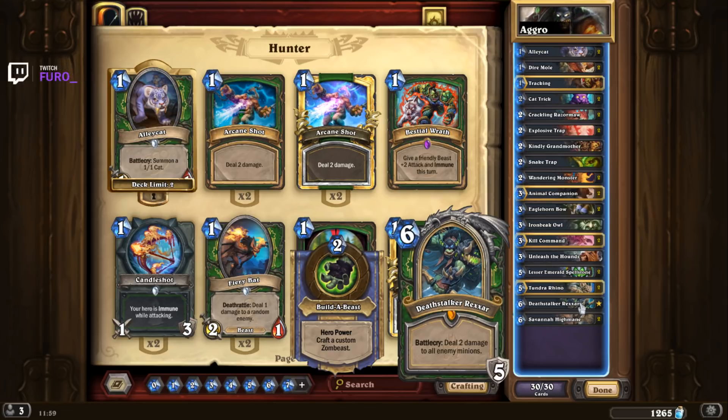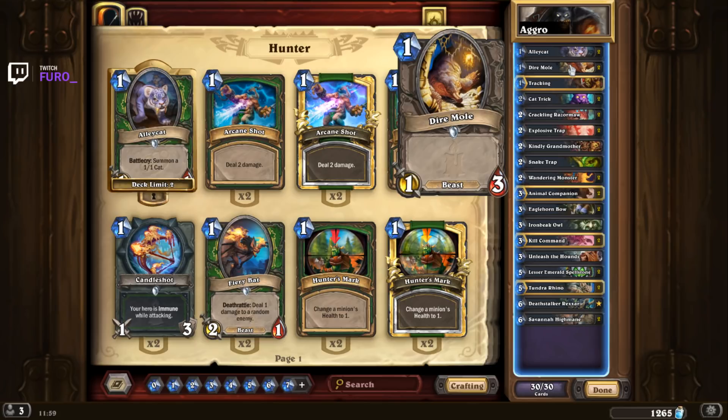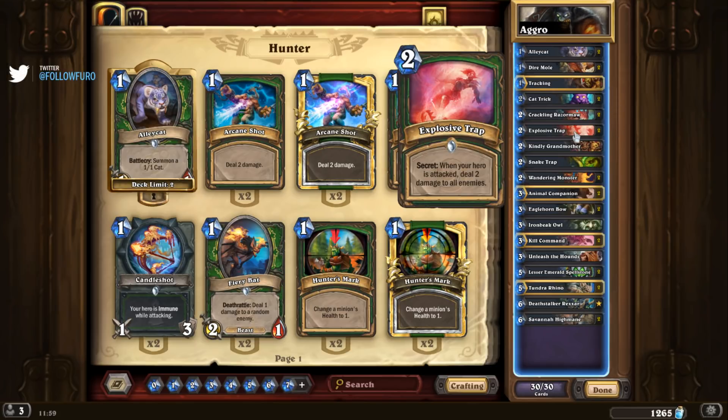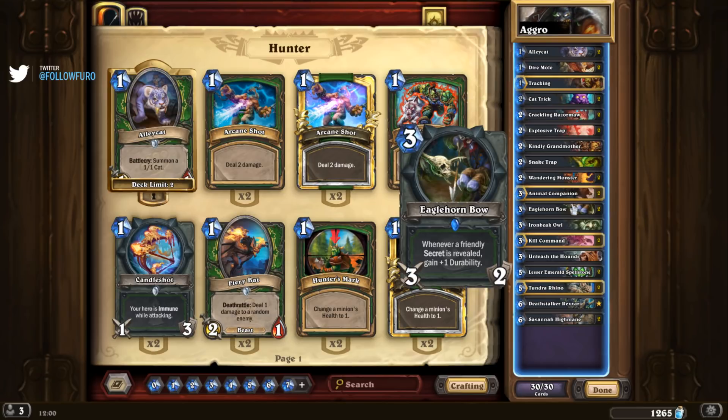Normally your strategy with an aggressive face hunter deck is to push a lot of damage in the face. You have various tools for that — you start strong with early drops like Alley Cat, which spawns another small cat, or a Dire Mole. You have a few secrets in the deck: Cat Trick, Explosive Trap, Snake Trap, and Wandering Monster. These are all very powerful and help you push more damage and keep control of the board.